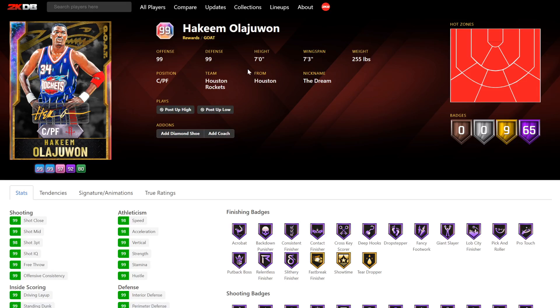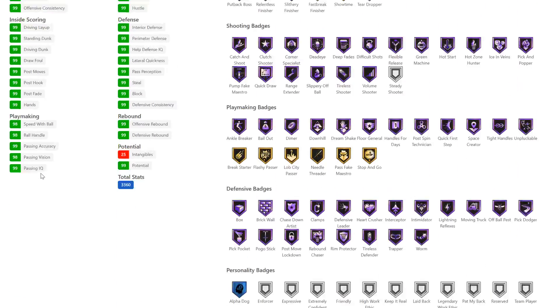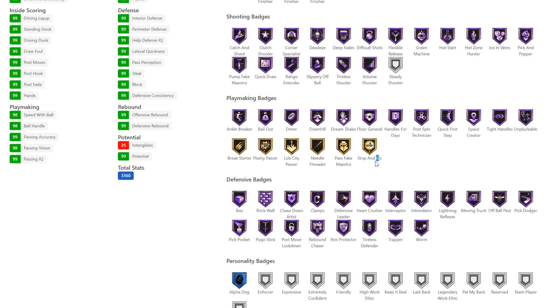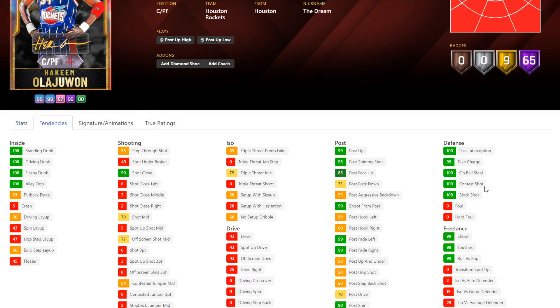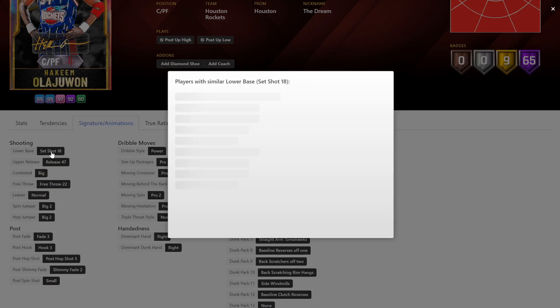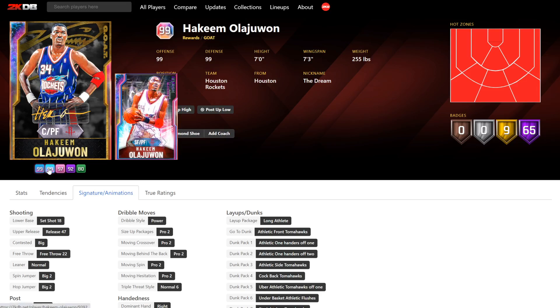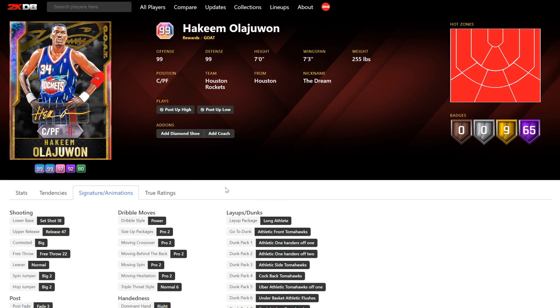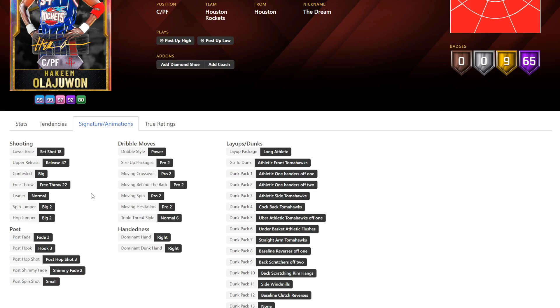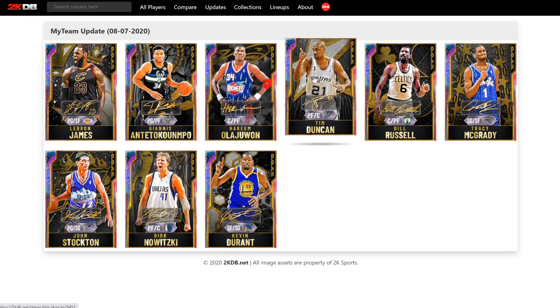Let me get Hakeem — Hakeem's going to be better than Duncan. Duncan mightn't be awful actually. He's not going to be great, but he's got 98 three-ball, 99 dunk, 74 of the 75 badges. He's got great defensive tendencies, bad behind the back but great cross. Still got that terrible set shot 18 release — not actually bad for a center though. He's got a great hop step and the Pro 2 tween. He could be really good, especially if he ends up being cheap.